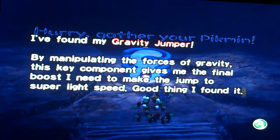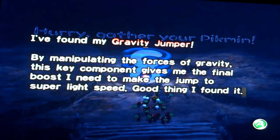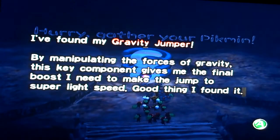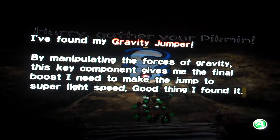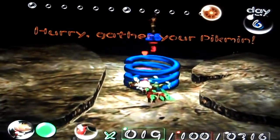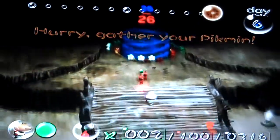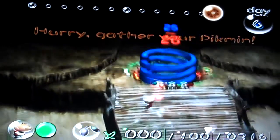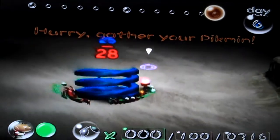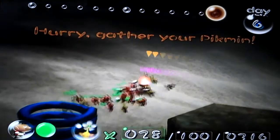I found my gravity jumper — the mini pulleting. The forces and the gravity — this key component gives the final boost I need to jump at super light speed. Good thing I found it. I'm going to need 25 amount of pigment but I ain't going to have that. I have close to a short which is actually a good thing, so I ain't got to worry about it later on.